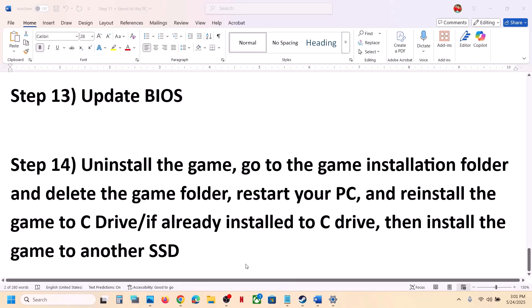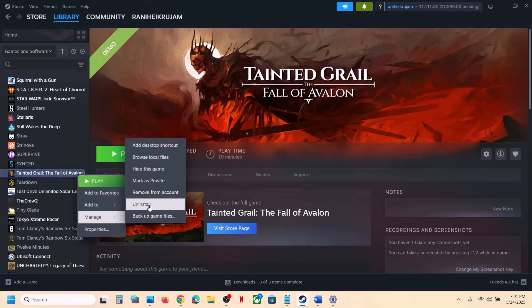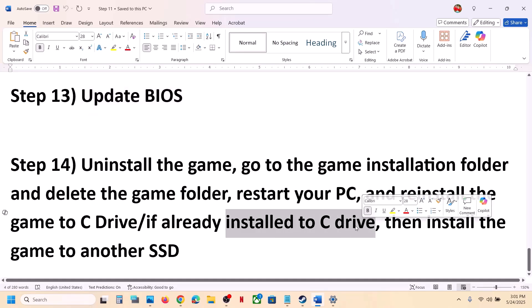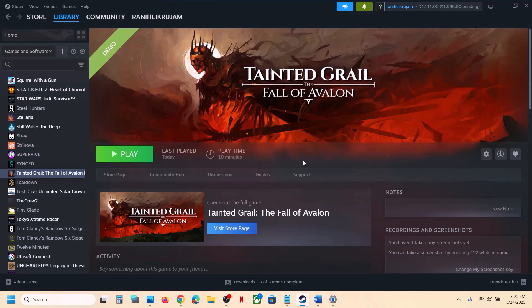The last step is to uninstall and reinstall the game to a different drive. Right click the game, select Manage, then Uninstall. After uninstalling, try installing the game to the C drive if it was on another drive like D or an external drive. If it was already on C, try installing it to another SSD. One of the steps shown in this video should help you run the game successfully. Thank you for your time — please like the video and subscribe to my channel.